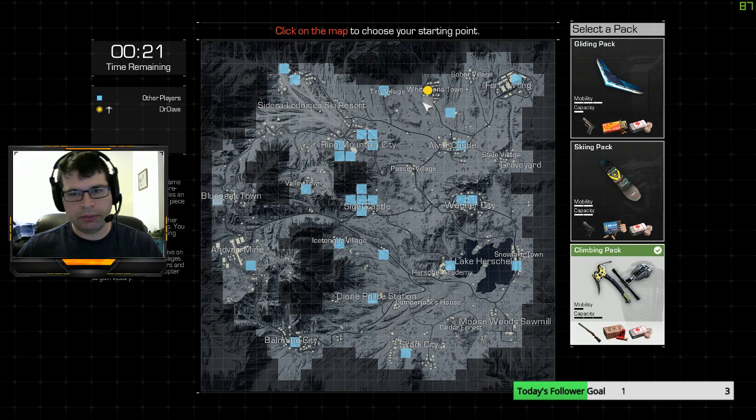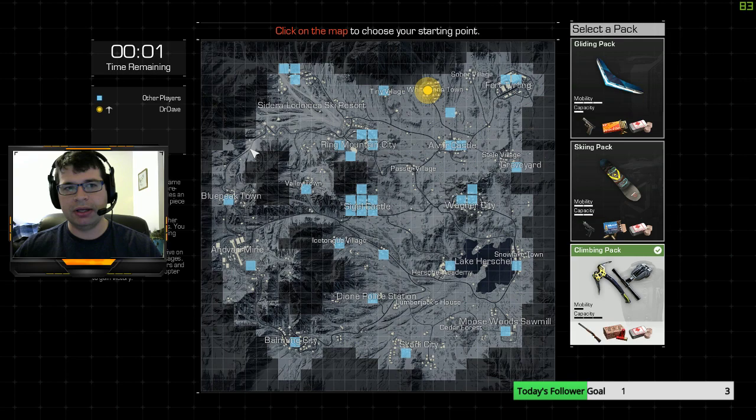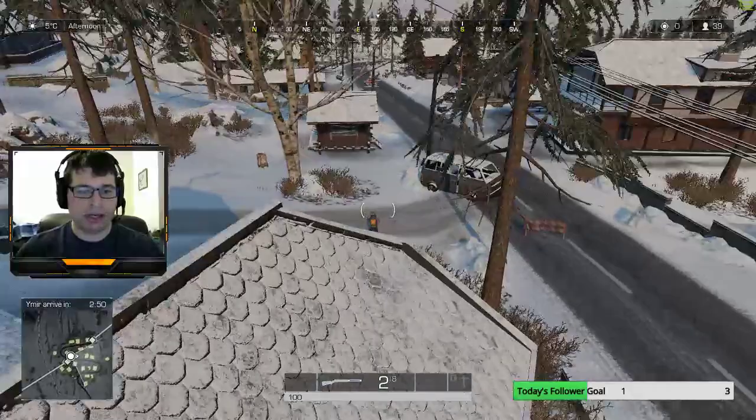Whitestone usually has a car so I can get anywhere on the map. Since I go with the climbing pack — and I'll explain why — it's not something where you have to worry about being up high; you can paraglide down or use your snowboard. So let's talk about the climbing pack. I can't say I'm going to win this game by any means; it's just to talk you through what I'm thinking. The first reason I choose the climbing pack is that the shotgun is just unbeatable early game. If you hit someone with half the pellets of a shotgun at the beginning of the game, you've actually killed them — it only takes four of the nine pellets to get the kill.